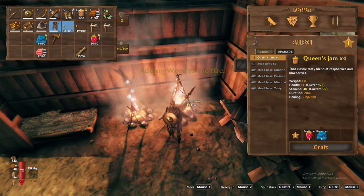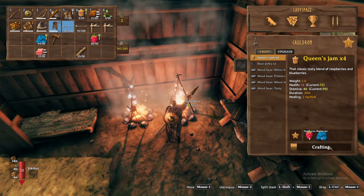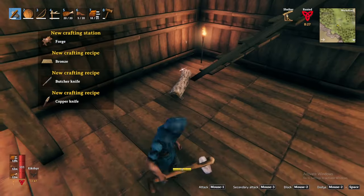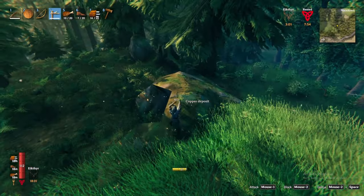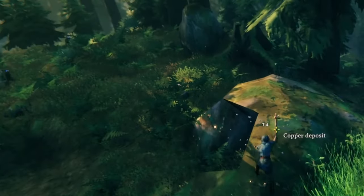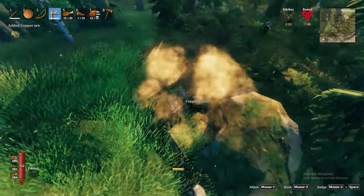Tin will enable us to craft the cauldron, unlocking more advanced food recipes, while copper unlocks the forge crafting station. The forge will allow us to take our weapons and armor to the next level. However, the creatures in the Black Forest are highly sensitive to sound and likely will not let the clink and clank of our pickaxe go unnoticed.